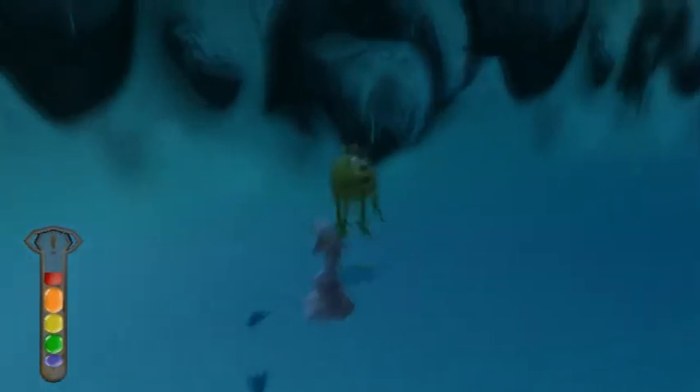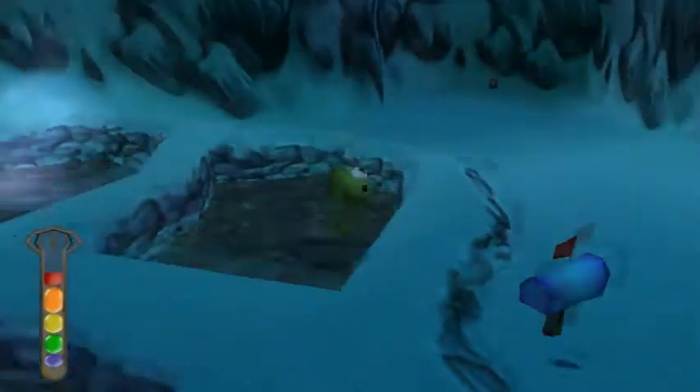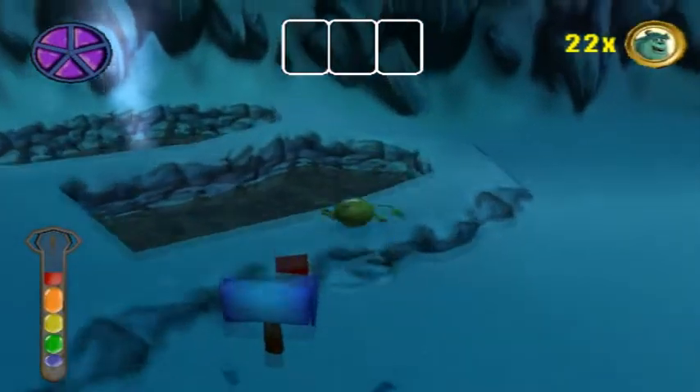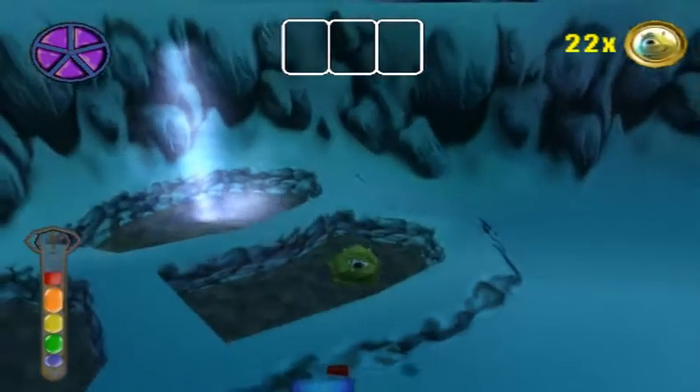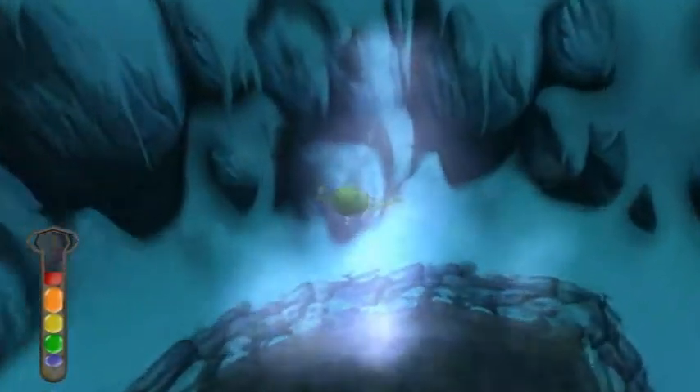Wait, can you destroy this? Like, what would happen if I bounced off — no, nothing. It's an indestructible ice sculpture. I suppose that mailbox there would say something. Let's see what it has to say. Wait, how do you talk to mailboxes? Do you have to bounce on them or something? Maybe it already said it, I don't know. I never really talked to those mailboxes anyway.